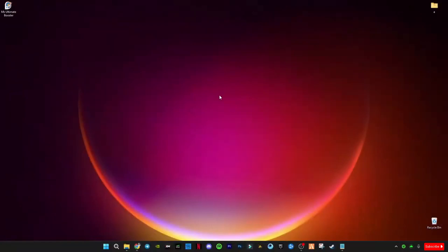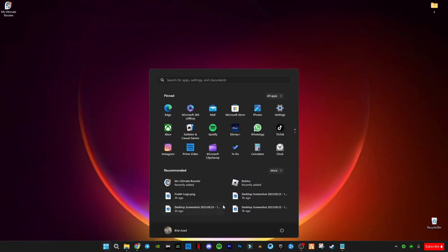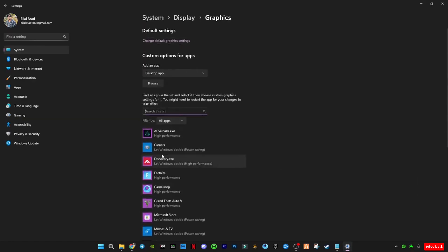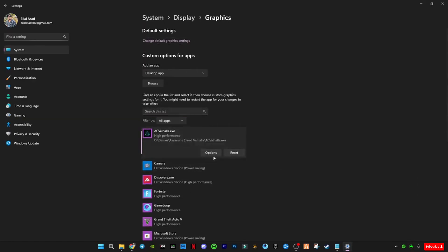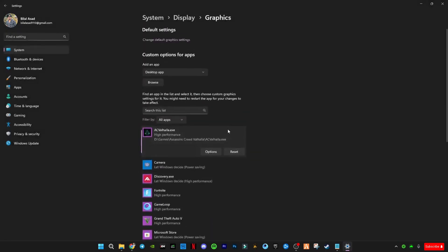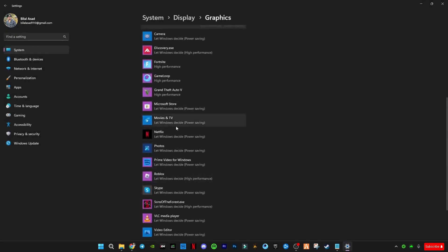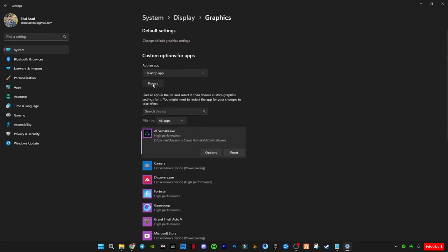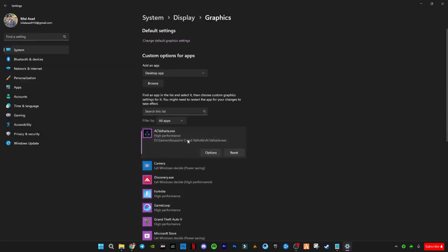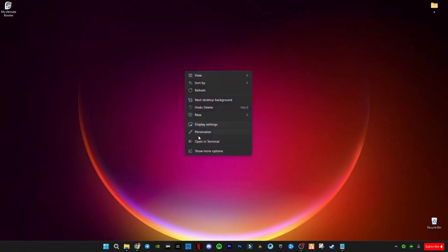Before we use the tool, first I want to show you some settings you have to do on your PC. First of all, search and go to Graphics Settings. Here you will have to find your games — no matter if it's online or offline. Search your game, click its option, and set it to High Performance, then press Save. You can do it for online games too. If you can't find your game, use the Browse option, select the EXE file of that game, press Add, and it will appear here.